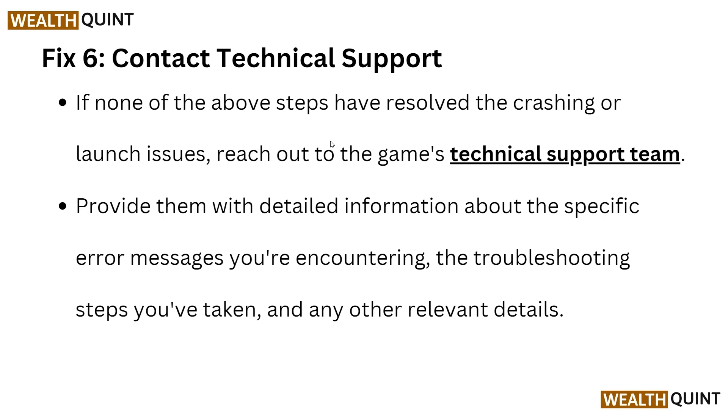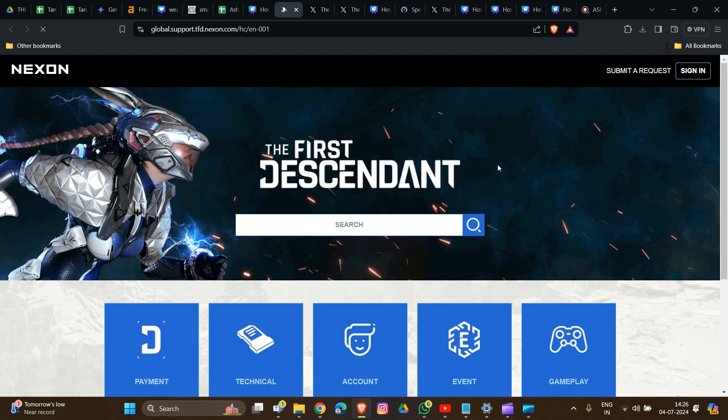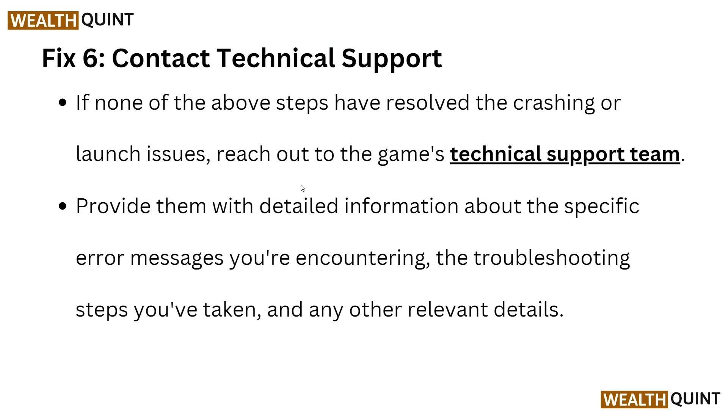Fix six is to contact technical support. If you have tried all of the steps and the problem is still not resolved, reach out to the game's technical support team. The link is provided in the description box so you can easily go there and contact them. Provide them with detailed information about the specific error message you encountered, the troubleshooting steps you have already taken, and any other relevant details. They will contact you and provide more troubleshooting steps to resolve the problem.